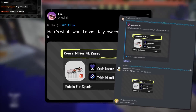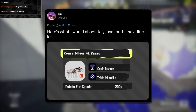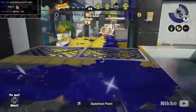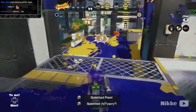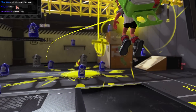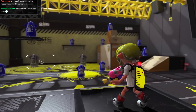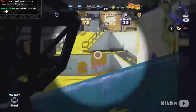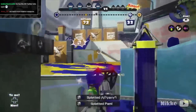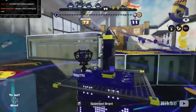Lucy says here's what she would absolutely love for the next leader kit — a charger kit shared by Wuna with the beacon and tri-strike at 210p. I really like the Kensa custom look here. Beacon is almost certainly going to be a repeat, even if I think it'd be better on a different weapon. Tri-strike giving charger the ability to displace other backlines is always scary, but I think tri-strike is healthy enough to where it's fine. I don't really think it'll happen on E-Liter — the normal charger is much more likely to get tri-strike — but if it did, I think it'd be fine.